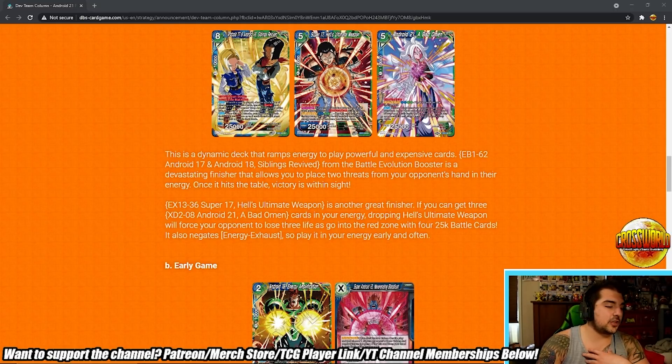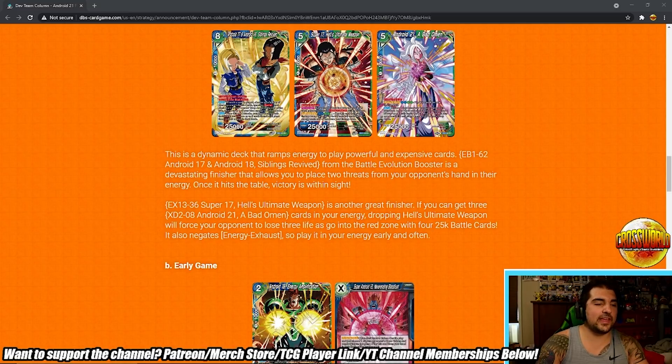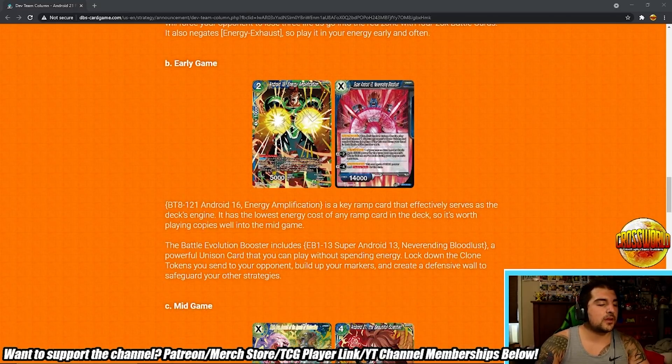It's a really solid boss monster — a great card to replace Violent Predator. Then Hell's Ultimate Weapon Super 17 is another great finisher: if you get three 21 Bad Omens in your energy, dropping Hell's Ultimate Weapon forces your opponent to lose three life, go into the red zone with four 25k battle cards — slight typo in the article there. It also negates energy exhaust, so play it in your energy early and often. They note you play more than three copies of 21 Bad Omen because you want to see it early and often, charging it as much as you can.